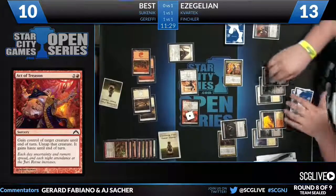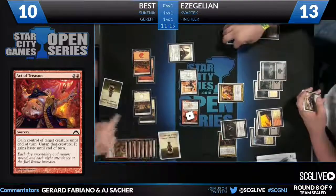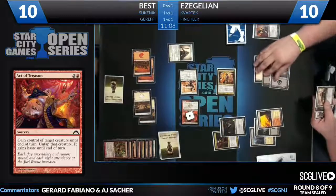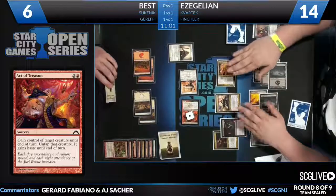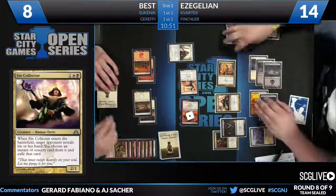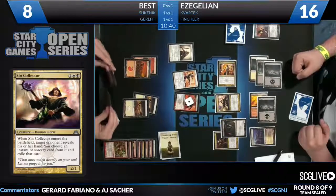Scent Collector in his hand — just make sure the coast is clear. Collect your sins — extort for two. A card that is definitely breaking into Standard. As we saw, Chris Van Meter winning the main event this morning with Junk Reanimator with Scent Collectors — he said they performed beautifully for him all weekend. Quite good in Limited as well — reasonably costed two-two for three, and if you hit a removal spell or a bomb, it's just overwhelming value. Best is down to eight life — pretty much facing lethal next turn.